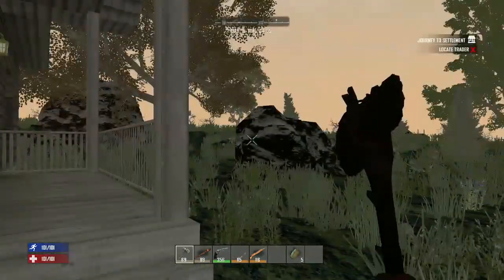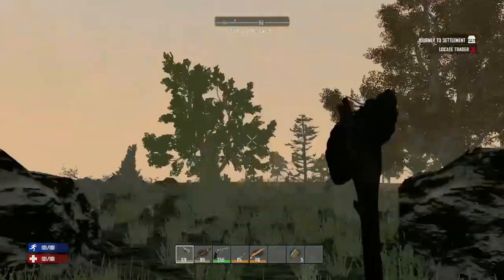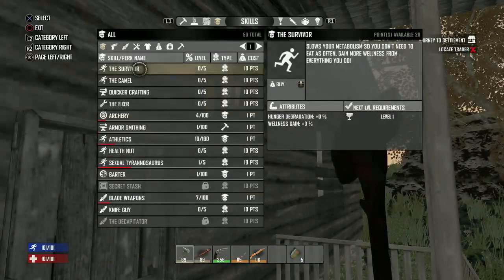Hey, what's up everybody, welcome back to the Toilet Studios. It's your friendly neighborhood Starman, welcome back to episode three of the Cowboy. It is now the morning of day three and I have 20 skill points to spend.